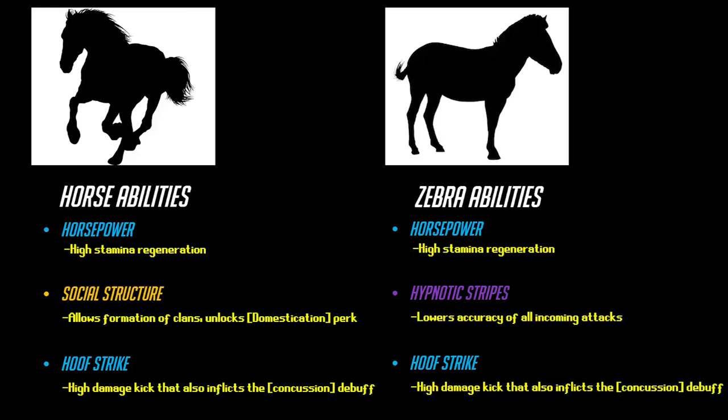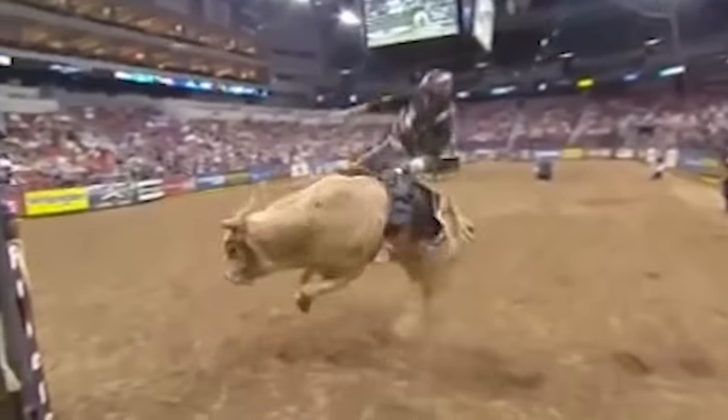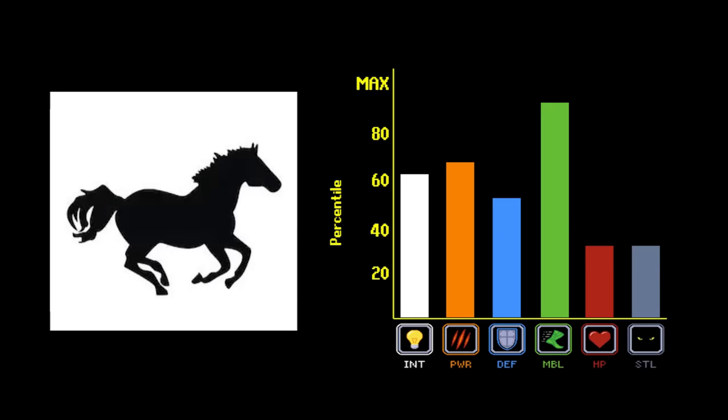One thing about mounts is that in order for them to work, they have to have specced into the social abilities, but they also need an intelligence level that's a good deal lower than the human player in order for them to gain full control. Horses happen to fit this criteria perfectly. Humans have tried allying themselves with other similar builds, with a lot less success. Anyway, it's important to know that horses aren't the perfect mount.